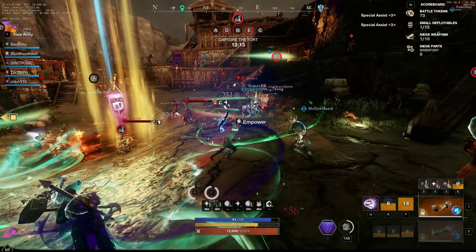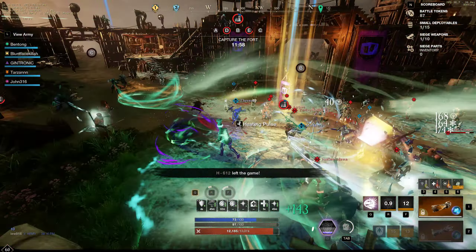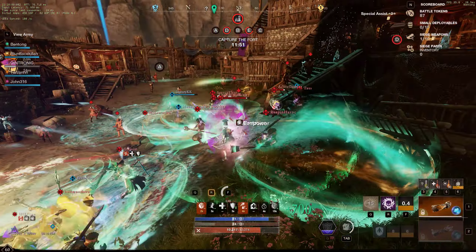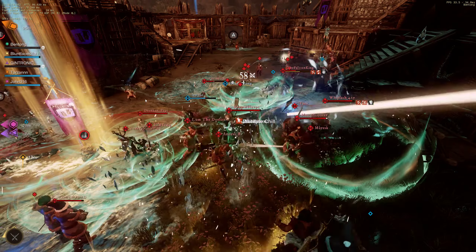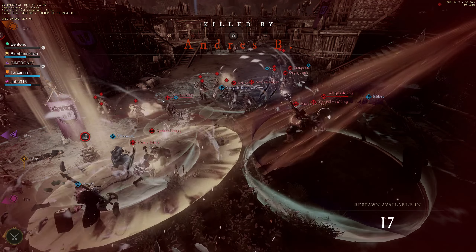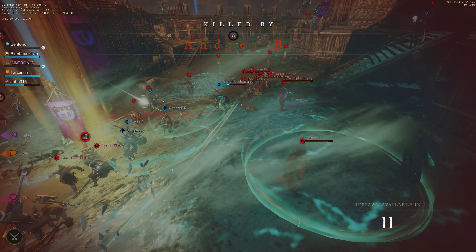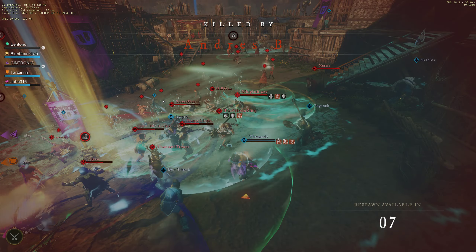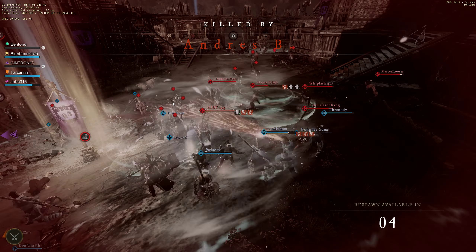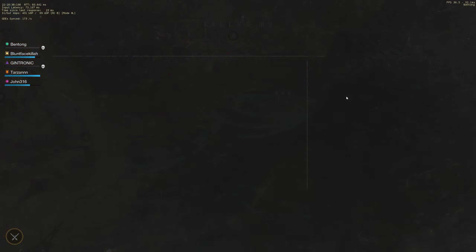Hell — B gate is in, B gate's in! Let's start taking point again. I'm looking at hell on A side — look at these clumps, juicy! We gave a rotate over. We're getting some rotates from A courtyard. All you guys fighting near C gate, push up push up push up. Top of point, top of point — look at hell, come on guys! Respawns in 17.